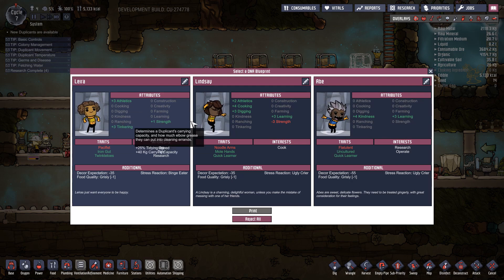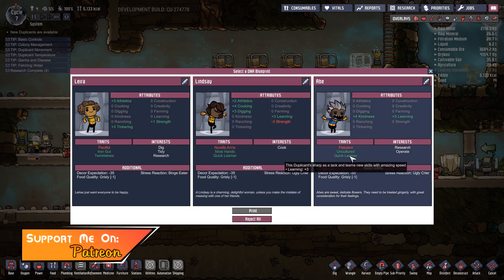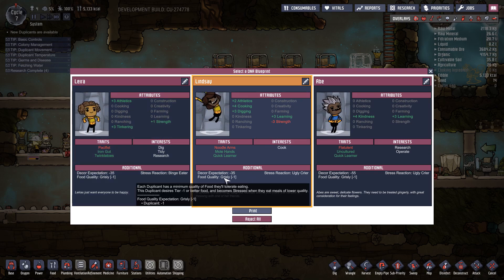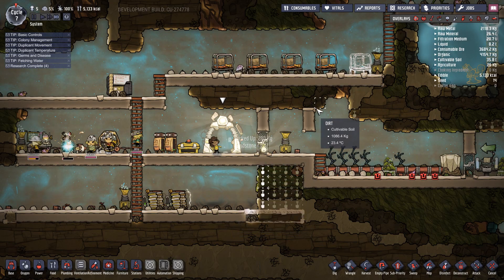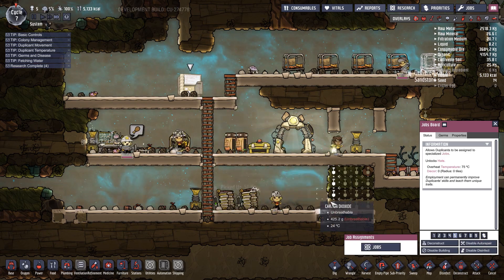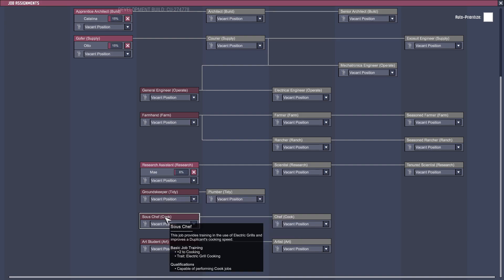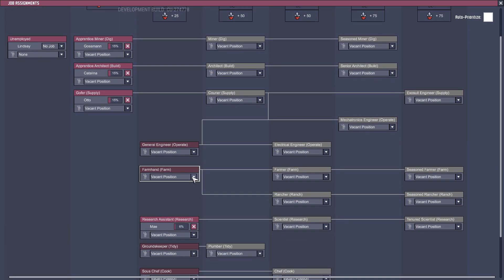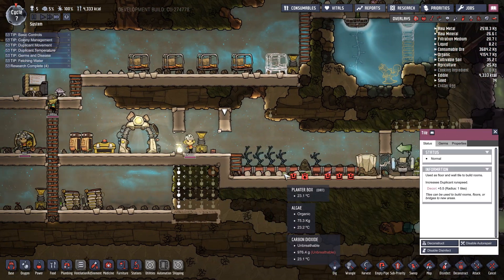Okay who've we got? Noodle arms - don't have any strength but quick learner. Lindsay it is, I think. Hello Lindsay, welcome aboard! What other jobs have we got? Groundskeeper, sous chef, art student, farm hand. Lindsay, I think this is you. Let's get you working on the farm.